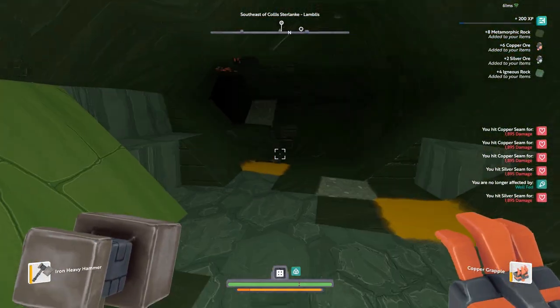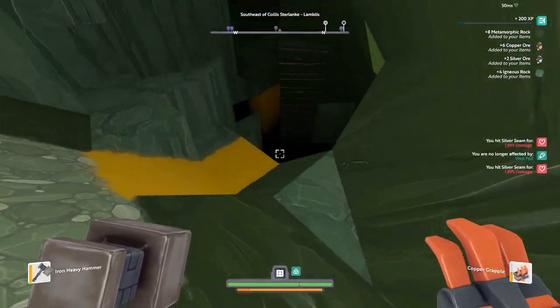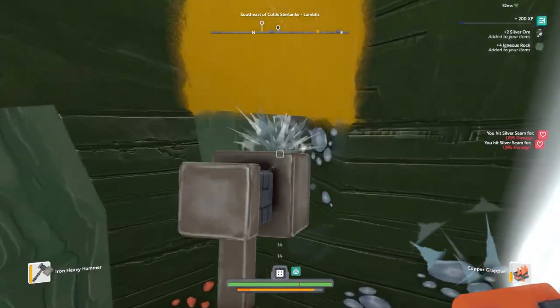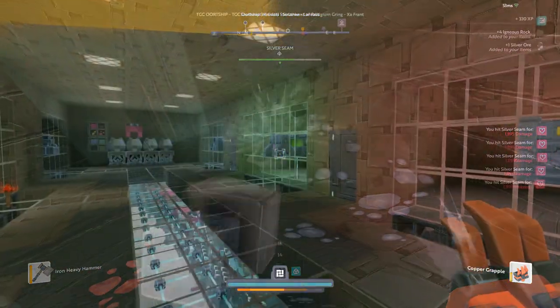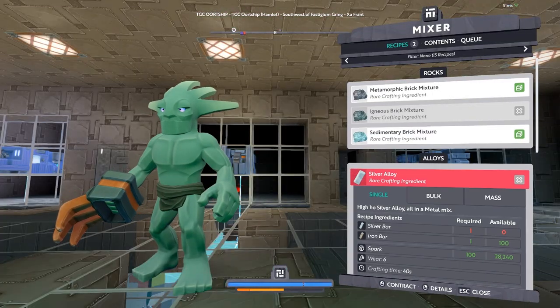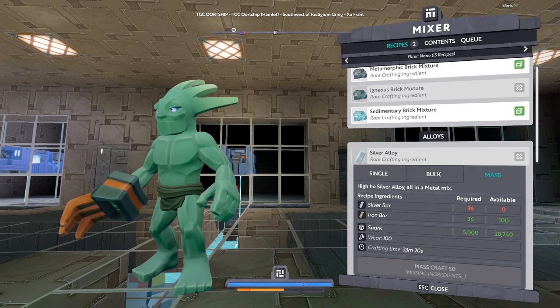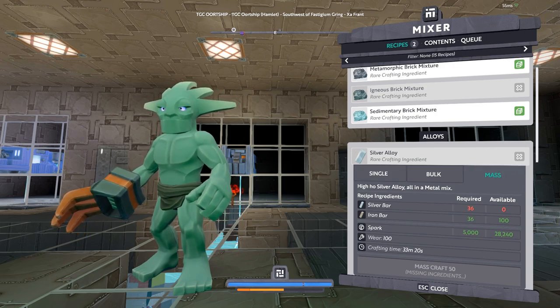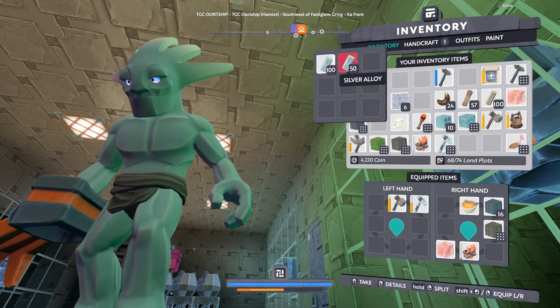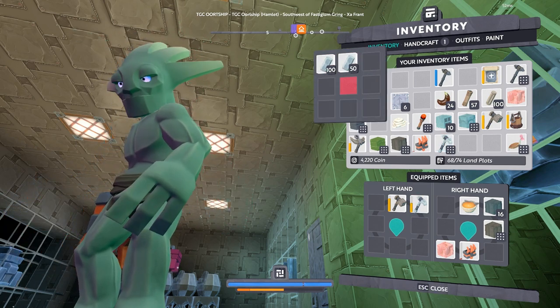Keep in mind that to make silver tools and weapons, you need to turn the silver into silver alloy, which is done in the mixer. This makes our silver go even further, because to mass craft 50 silver alloy it only requires 36 silver bars mixed with 36 iron bars — and iron is pretty easy to come by. So this made our 111 silver bars turn into over 150 silver alloy, which is enough to make 70 silver hammers, sling bows, whatever you need.